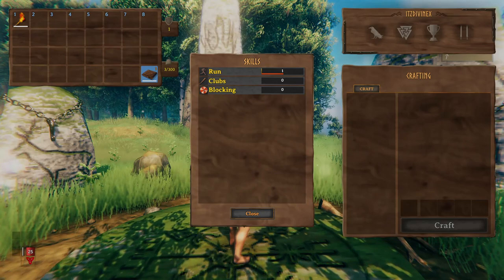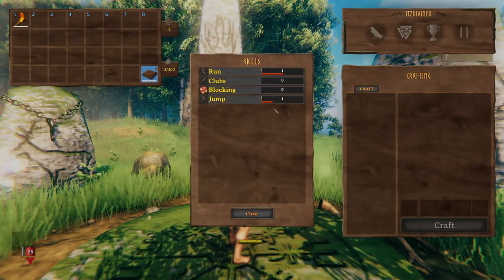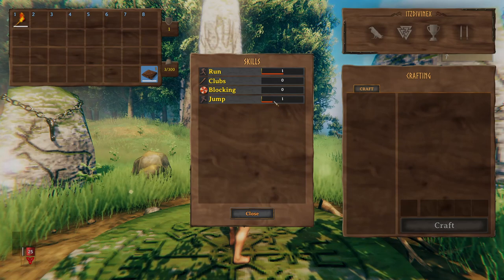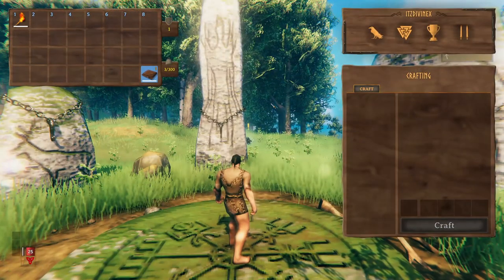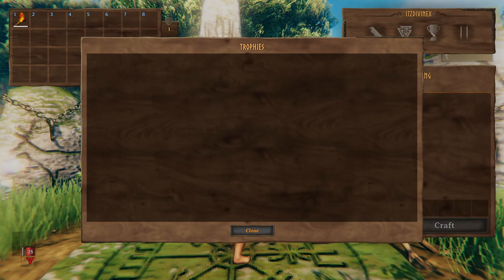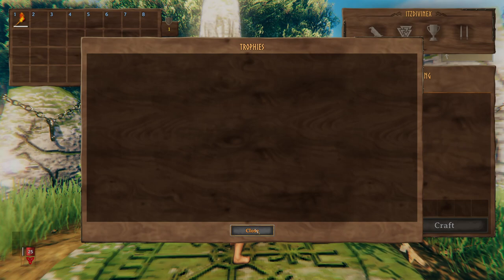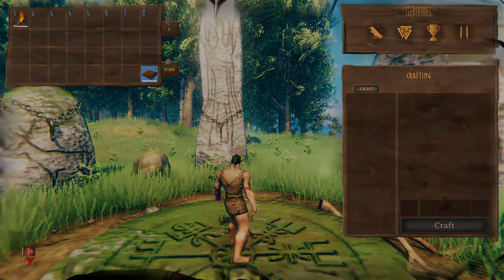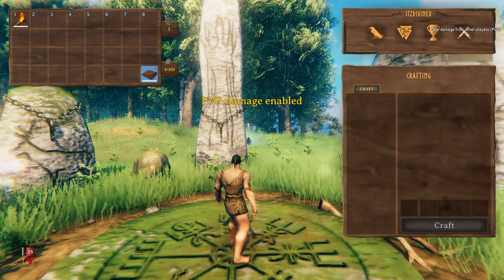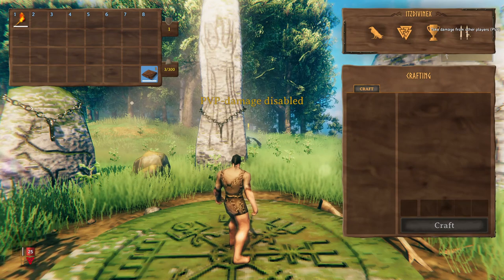Moving on to our second icon here, this is actually going to be the levels of your skills. So you'll notice throughout the game, if you do anything, you're going to improve your skills — like I just did from jumping. These will actually show up the more skills that you learn and also show you how close you are to leveling them. And moving on to the third icon, which is the trophy section. This will actually populate with the monsters and trophy heads that you kill and pick up. And then our last icon is actually how you enable and disable PvP mode — you basically just click it to turn it on or off.